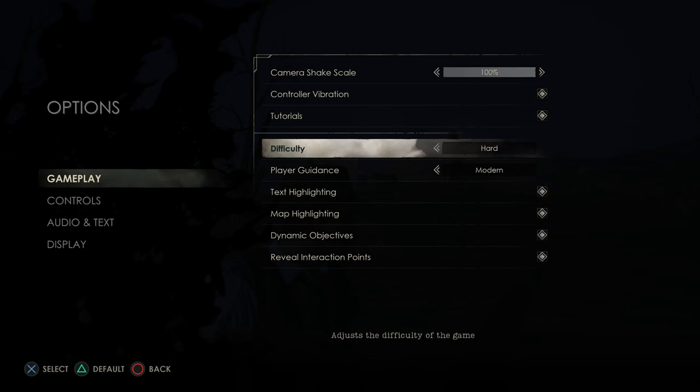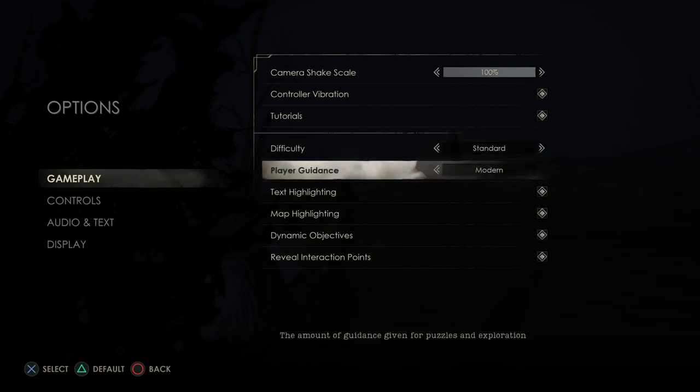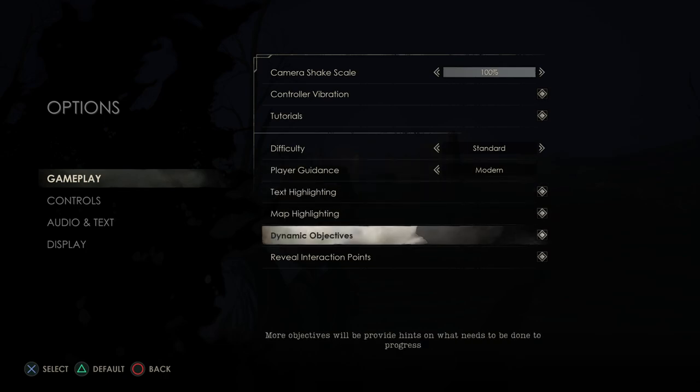They have easy, standard, and hard. Player guidance is modern or old school. Old school is like no tips whatsoever and modern is more tips. So that's something that's different for this game than others I normally see.